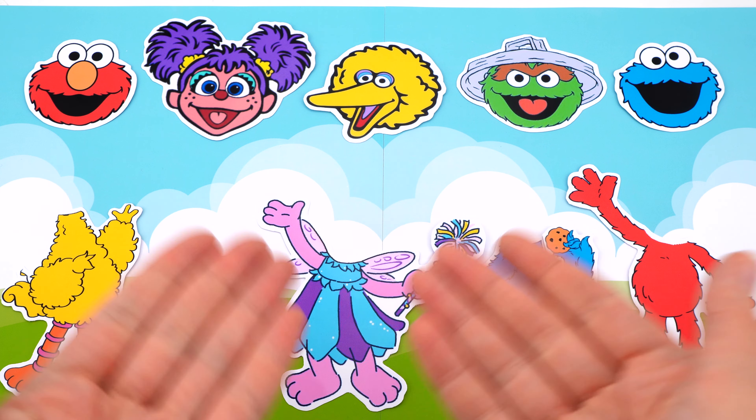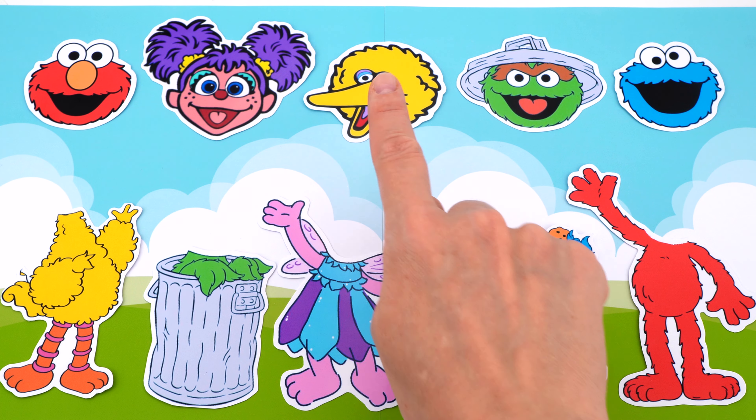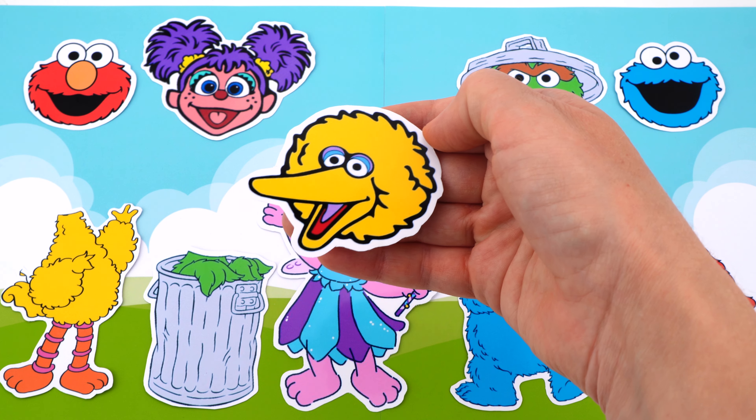Today let's learn colors with Sesame Street characters. Let's match the bodies and the heads. First, let's choose Big Bird's head. Big Bird is yellow.